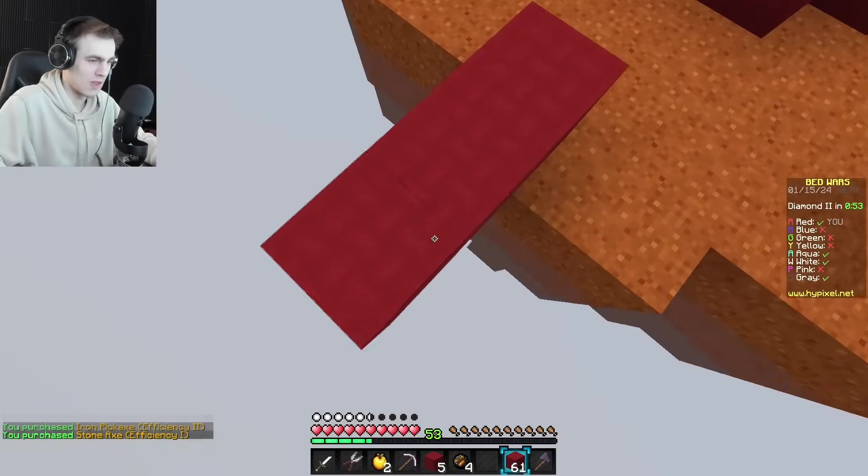I'm two hearts down going into this fight. He's two hearts down too, because I deflected that fireball back at him. I love when people just point blank a fireball at you. Is he going to come back though? Let's get him. I used the fall damage to my advantage — let's go! Red is out of the game.